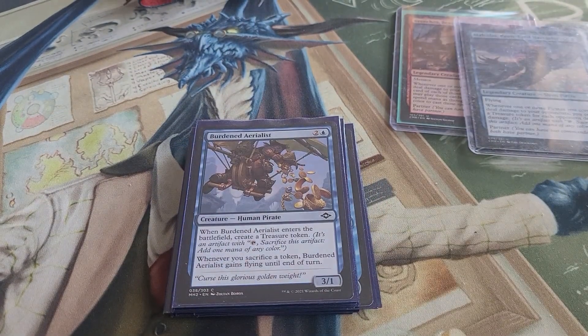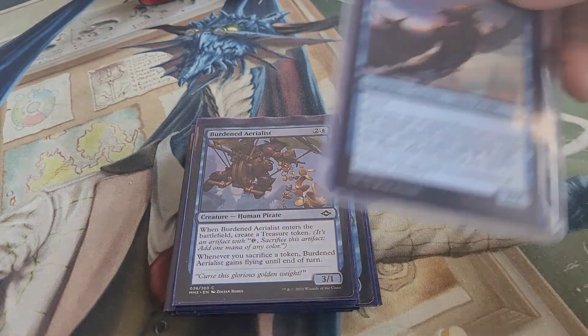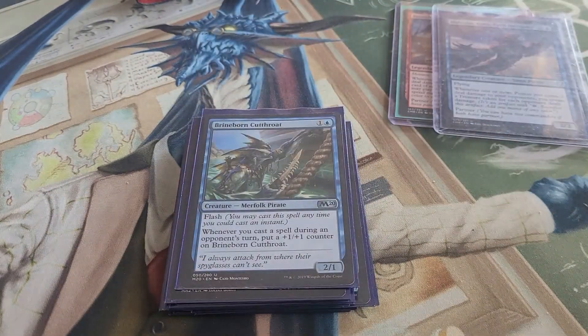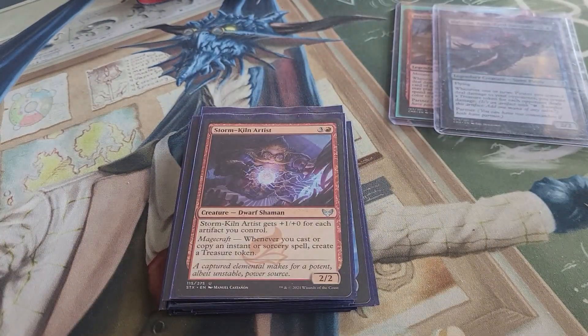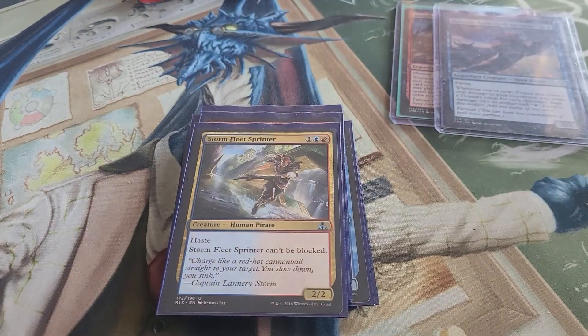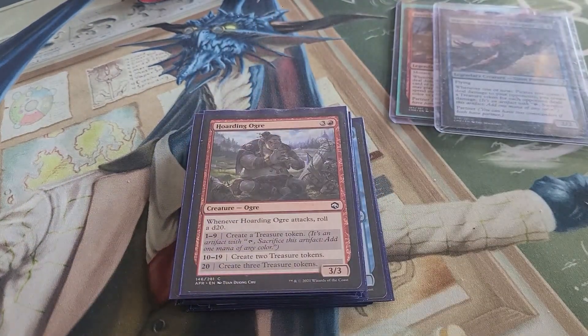Burnished Hart is one of my favorite cards in the game. Burnished Aeralist — when it enters the battlefield, create a treasure token, and when you sacrifice a token it gains flying until end of turn, which is great since you'll be making a lot of tokens to sacrifice. We also have Brine Boar, Cutthroat, and Storm Kiln Artist, which makes more treasure tokens to sacrifice and gets +1/+0 for each artifact you control — and we'll be making a lot of treasures.